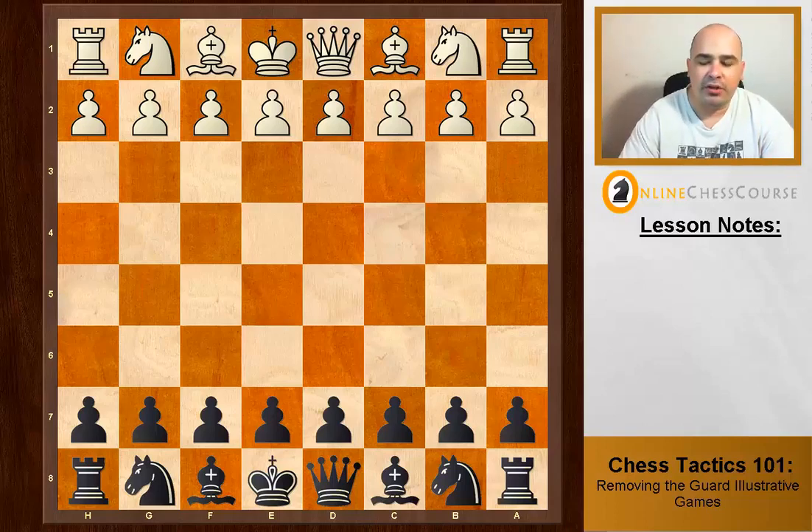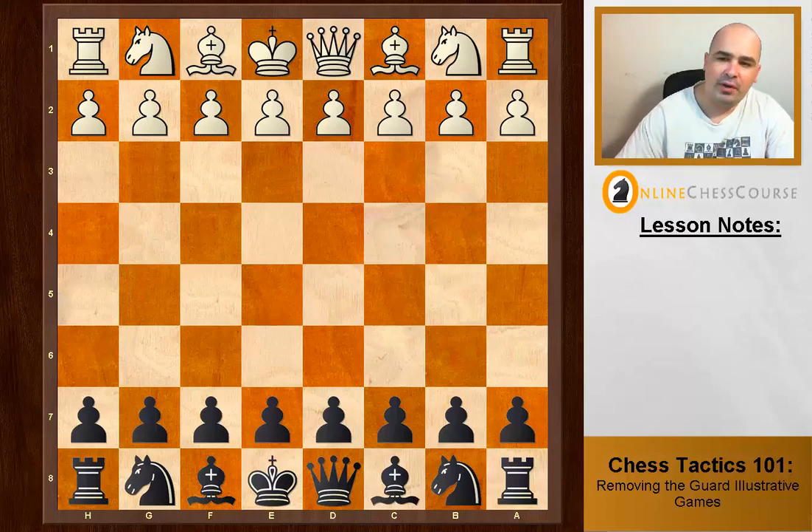I'm going to show you a few example games where the game was decided by the removing the guard tactic. The first game is between Alexander Mozienko, a very strong Ukrainian grandmaster, playing as White against Vladimir Potkin, a Russian grandmaster. It's very interesting that at this level, the tactic can be used in such a way.